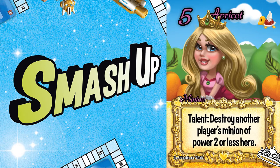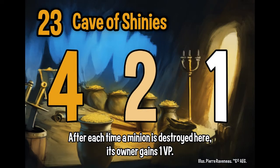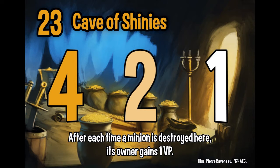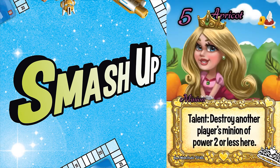Number five is Apricot, who has a talent to destroy an opponent's minion of power two or less at the same base. Destroying a minion is usually a good ability, but the geographic restriction hurts her effectiveness because you'll want to save the princess movements for better plays. To a lesser extent, the restriction that it must be an opponent's minion hurts on VP farming bases. Her ability is slightly redundant with Skillet, which has no geographic or controller restriction and lets you draw a card.